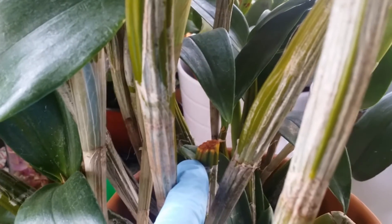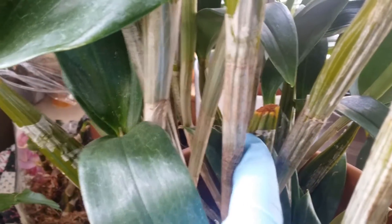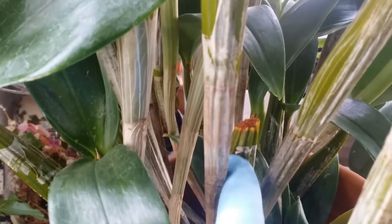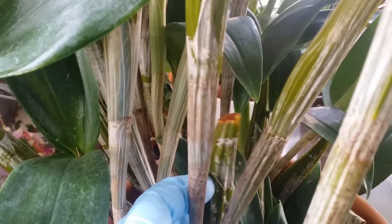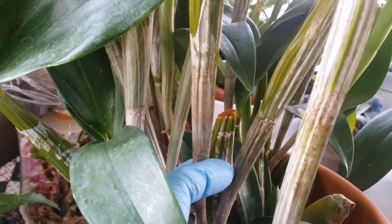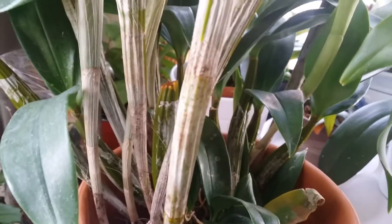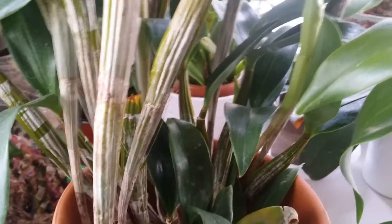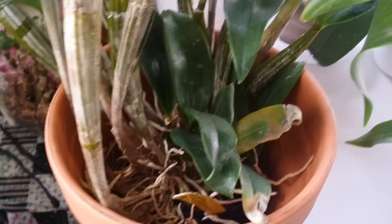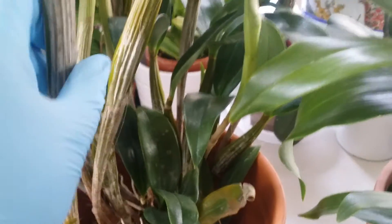I didn't want to wait for the rot to reach the bulb, so I removed the tip right away so she could still be used to make another baby. So I just leave it like that. I need to do something with them when they're done blooming.